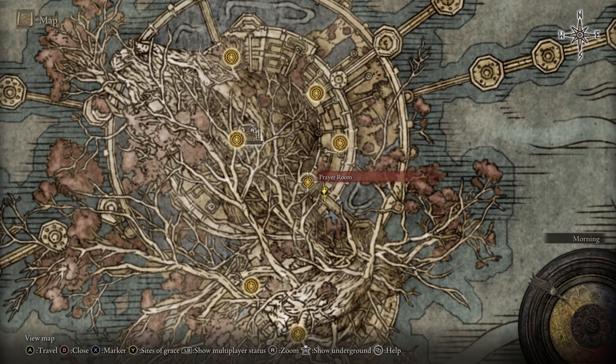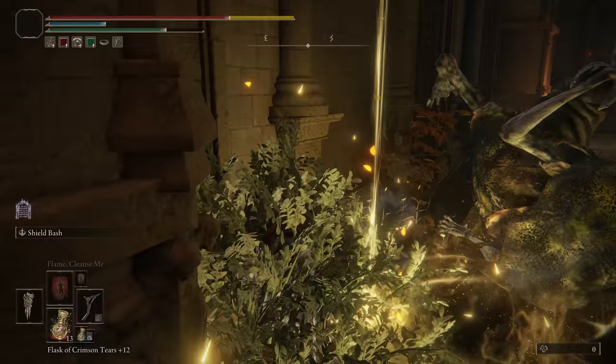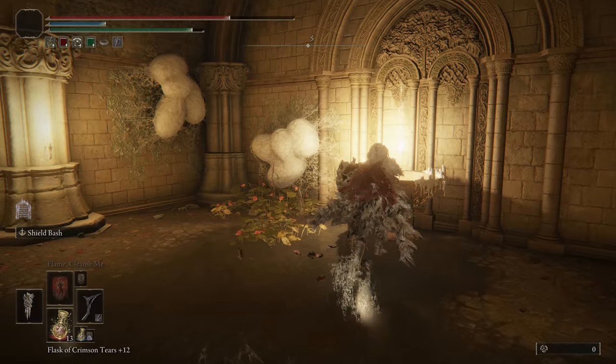To grab Marika's Sore Seal, head to the Prayer Room Grace Site in the Haligtree. Make your way downward from there until you're on the lower pathway that runs through this area. Down there, you'll need to use a Stonesword Key to unlock a fog door, and then you'll have yourself that talisman.